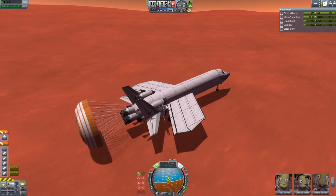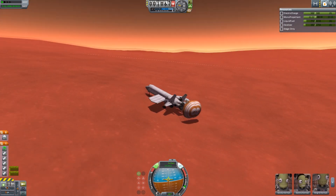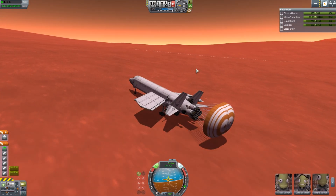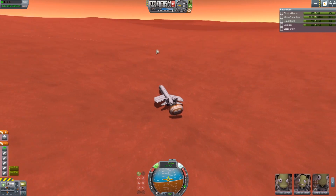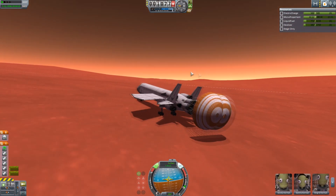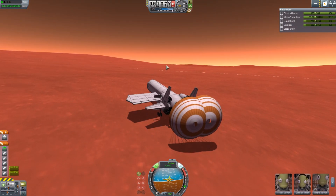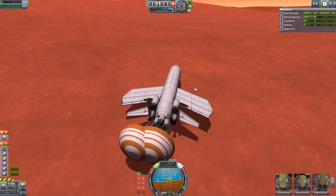HyperEdit's still installed because I actually did test this before the mission with a plane I already had — so there is about half a plane somewhere on Doona — I wanted to make sure it was possible before I tried. But anyway, there we are: landed on Doona, rather beautifully I think. That went well! A plane can work on Doona quite well.